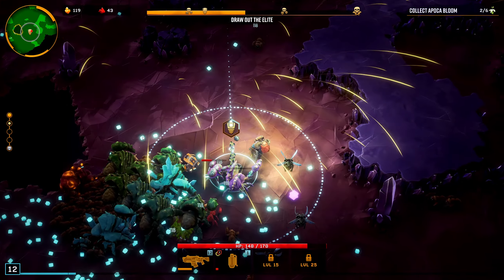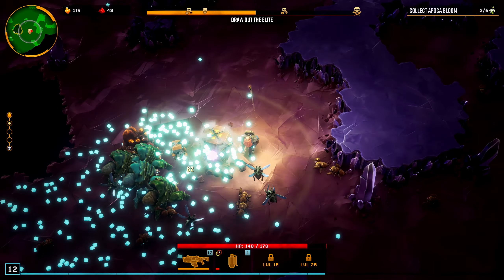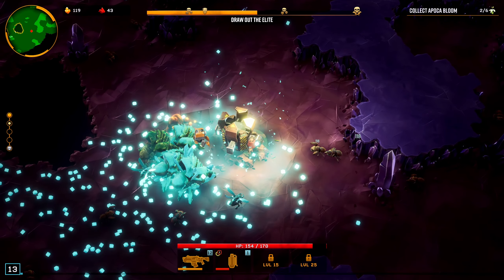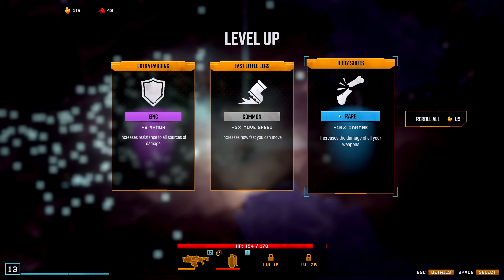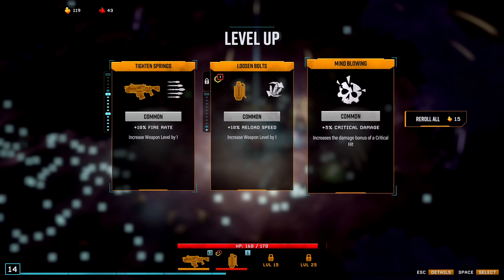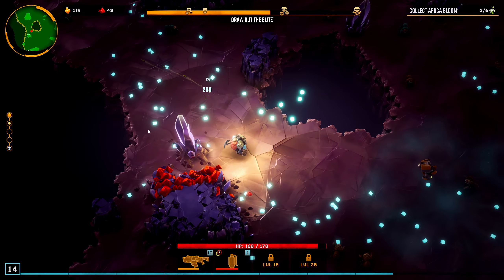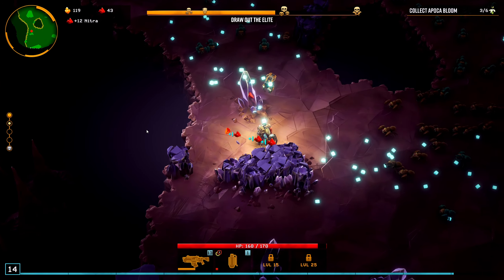I mean I appreciate it's my job and all but... Nice. Small chance of getting nitra when mining - I think we'll take that because we're not spending gold. Armor up, move speed up, increase the damage of all your weapons - we'll take that. Keep going with the guns, more plants, definitely more nitra.